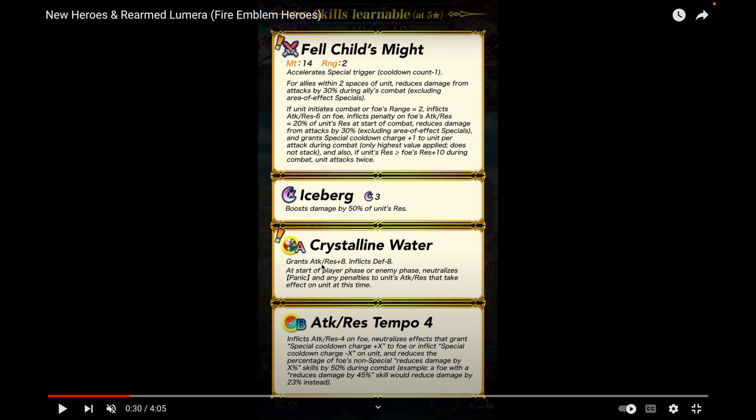Crystalline Water neutralizes panic and penalties from debuffs like chill skills and shrines at the start of player phase or enemy phase, so you really get bang for your buck. Still Water Five is surprising since Still Water Four still feels relatively recent — it dropped on Summer Thor a couple years ago. But yeah, Crystalline Water is going to be great for a lot of res-check skills.